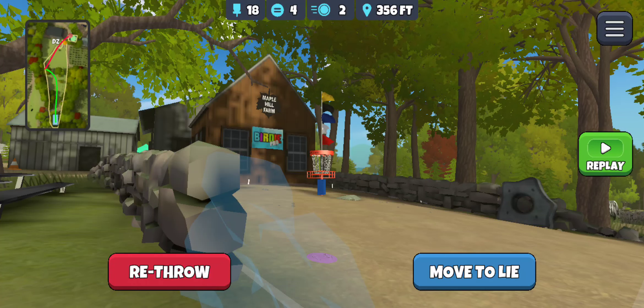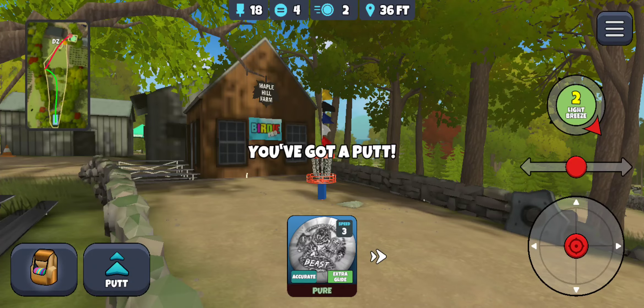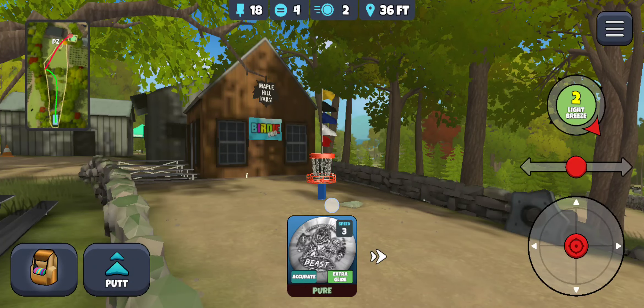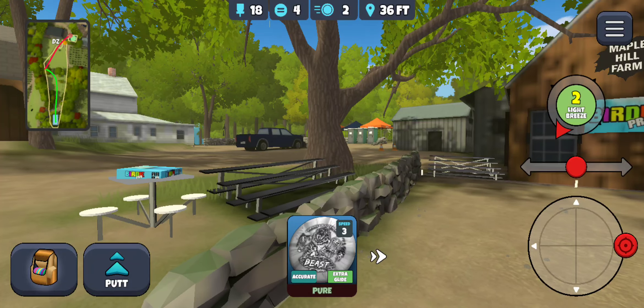Someone asked about the Birdie Pro one — basically take a break and play Birdie Pro. Someone just posted it on Facebook, I can't remember his name. There's a big clue on hole 18 of Maple Hill. You can see right there it says 'Birdie Pro.' If you just come around the green and look off to this side, you can see the board game there. Birdie Pro is a disc golf board game.